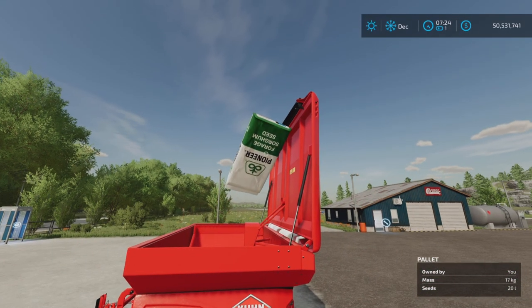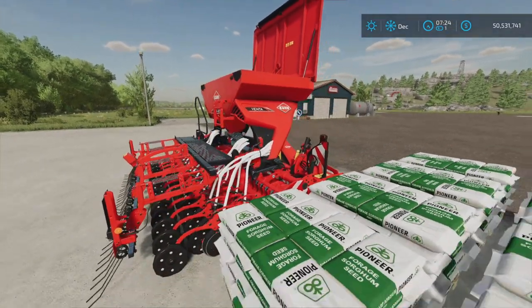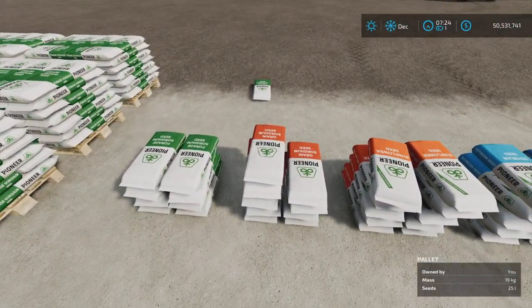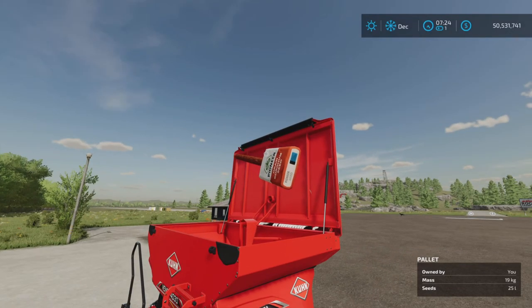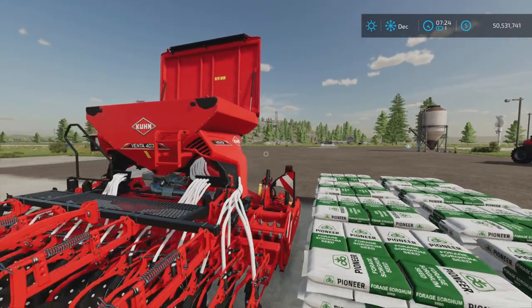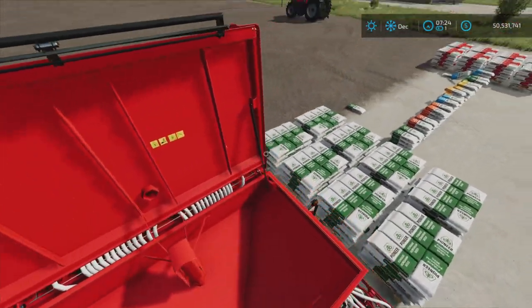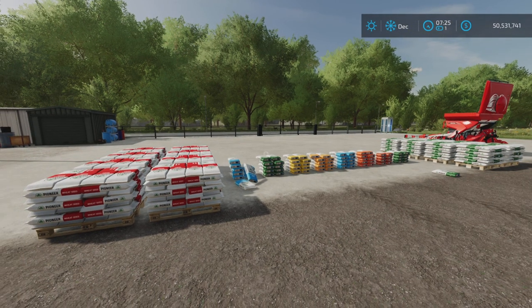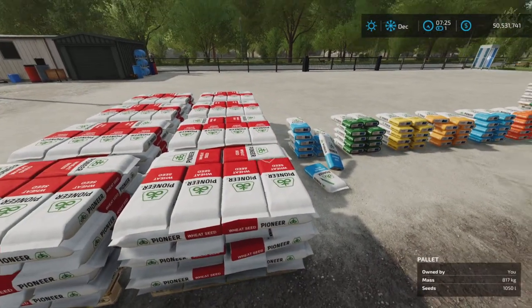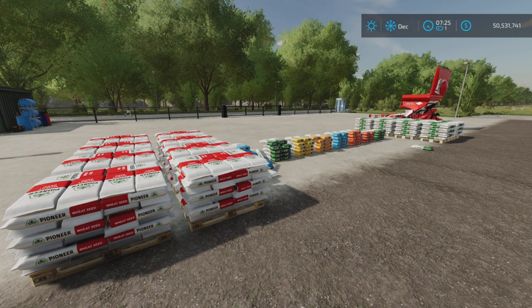There we go, that looks kind of funny. It's shooting out and already we've got 50 liters of seed in there - you get the idea. That's the update to Pioneer Seeds by ZED84, 3.61 megabytes to download. Slots will disappear when the items are used. Thank you all for watching on Loony Farm Guy, and remember it's only a game, so till next time, bye for now.